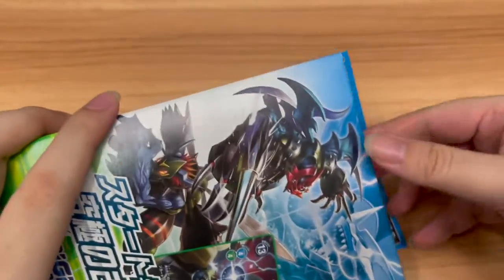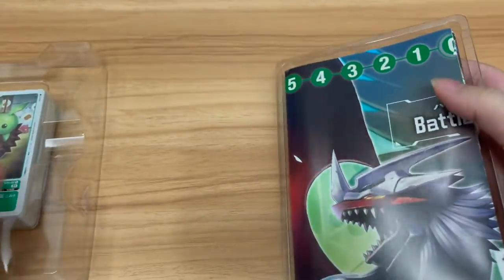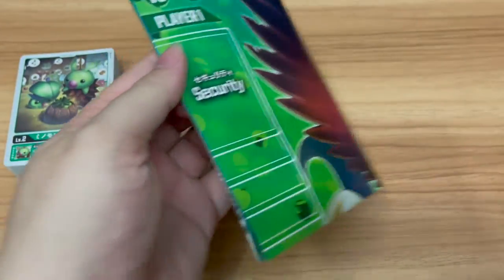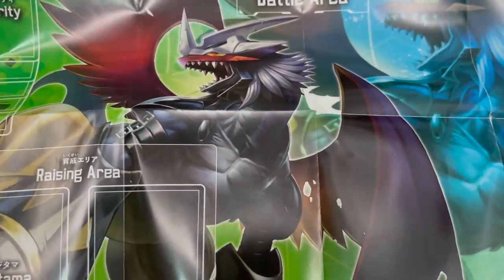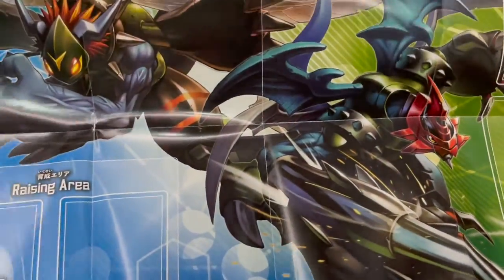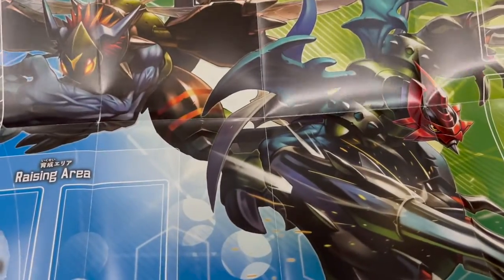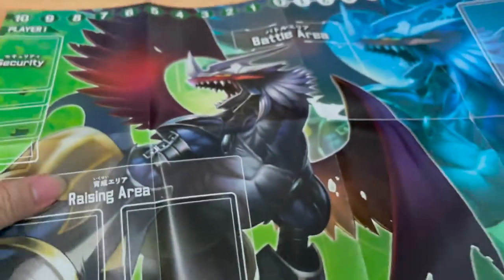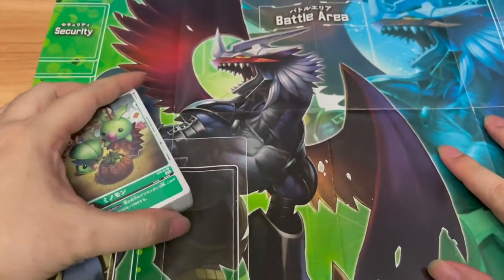Let's pop this baby open and take a look at the contents. First, let's pull out the playmat and take out the deck — toss the plastic box away. As usual with all these large box starter decks, they come with a two-sided playmat. One side features Imperial Dramon, which is pretty nice. At the back, we also have Imperial Dramon — I can't remember the name of this other fellow, but when we look at the cards we'll know. This is a pretty nice design having two Digimons on the back, unlike some other playmats that usually only have one. Imperial Dramon Dragon Mode here.